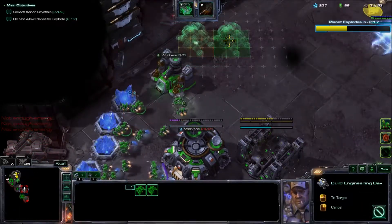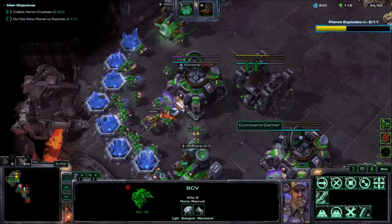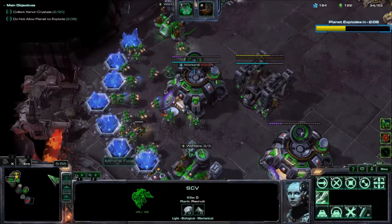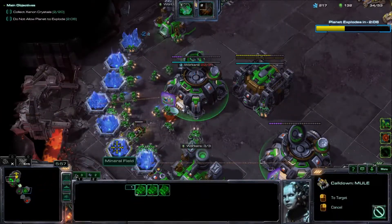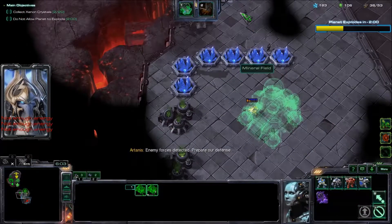I'll just have the Bio follow that Tempest and sort of attack anything that comes near it. Don't worry, it's auto-attack. It's not like StarCraft 1 where if you rally something toward a unit, it's just going to literally follow it. For StarCraft 2, when your unit is following another unit, it will do whatever command the other unit is doing. For example, if you have your Bio set to follow Kerrigan and Kerrigan's attack-moving, the Bio will also attack-move.